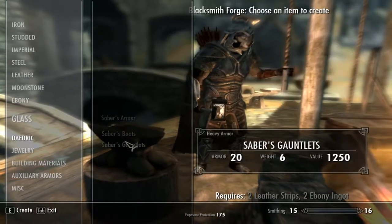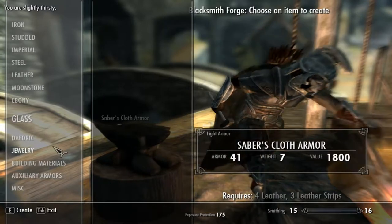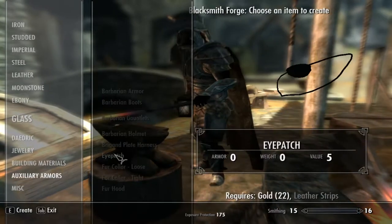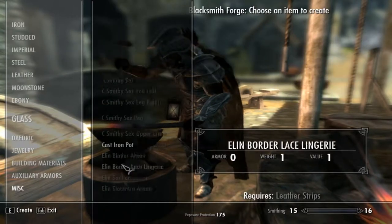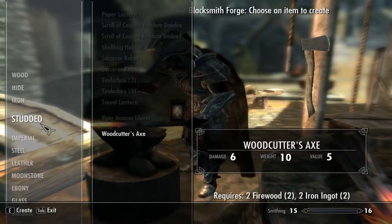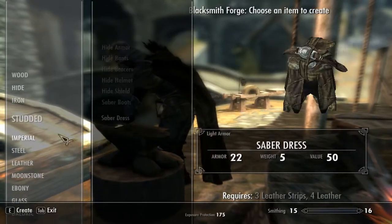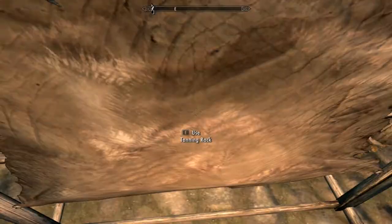Pretty much, like, I could have glass Dremora armor — I'm wondering what it looks like, and it's got me curious as hell. Glass Dremora armor, and it's probably over here in the tanning rack.